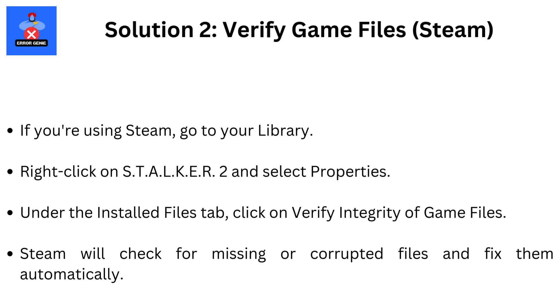Solution 2: Verify Game Files — Steam. If you're using Steam, go to your library. Right-click on STALKER 2 and select Properties. Under the Installed Files tab, click on Verify Integrity of Game Files.